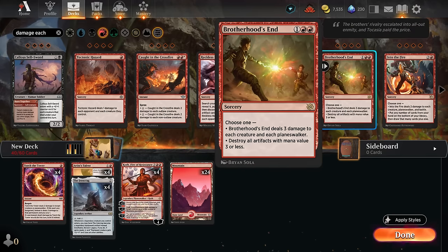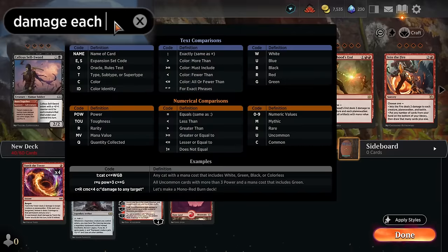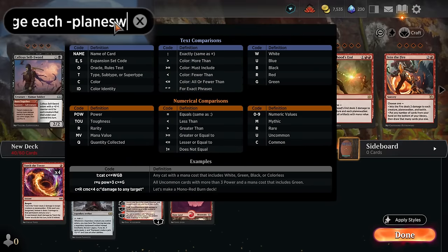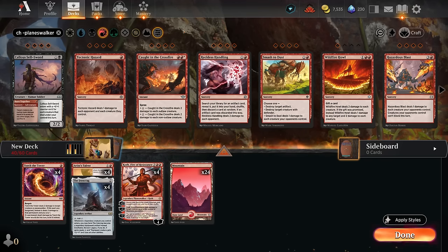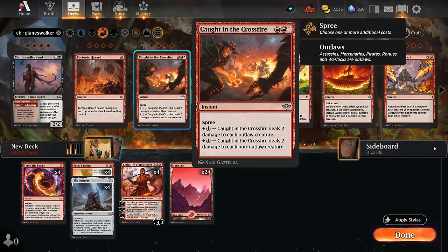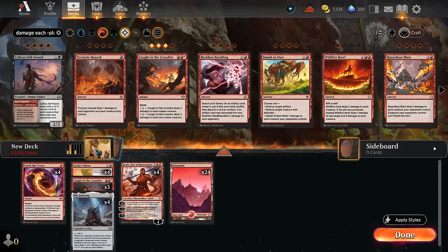Cards like Brotherhood's End come to mind, but the drawback is it also damages planeswalkers. Filtering out planeswalker-damage effects leaves us with sweepers that don't hit our planeswalkers. Caught in the Crossfire caught my attention — we can cast it for just 3 mana at instant speed via spree, dealing 2 damage to each outlaw or non-outlaw creature (usually the latter). If we want to deal with both we can pay 4 mana instead, so we'll add this to the mix.